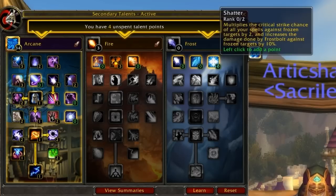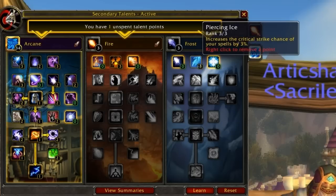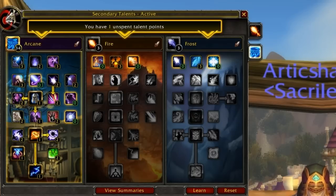In the Frost tree we have Early Frost — but we shouldn't be using Frostbolt. We have Shatter, which is interesting if you frequently use Frost Nova, but you're only getting half the benefit since the other half helps Frostbolt, so probably don't pick it up. Free 3% crit from Piercing Ice is self-explanatory. That leaves one point, and I'd recommend either 1 of 3 Prismatic Cloak for at least 2% DR, or 1 of 2 Invocation — I went with Invocation, as having extra damage when you successfully interrupt is a very nice thing.